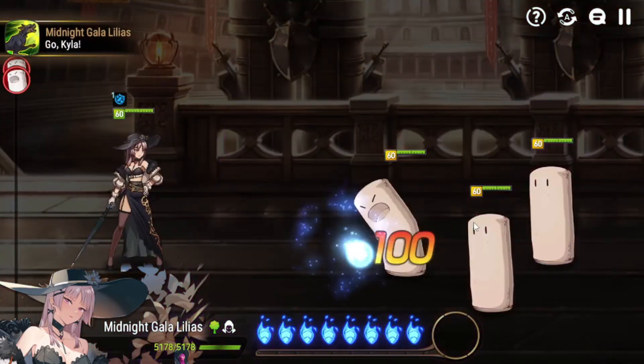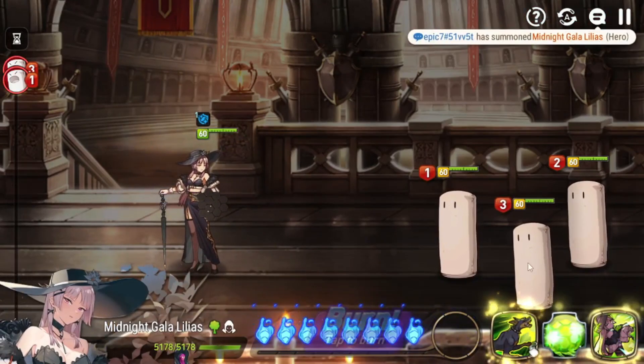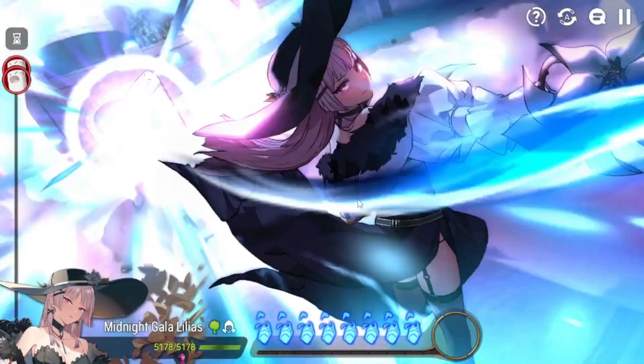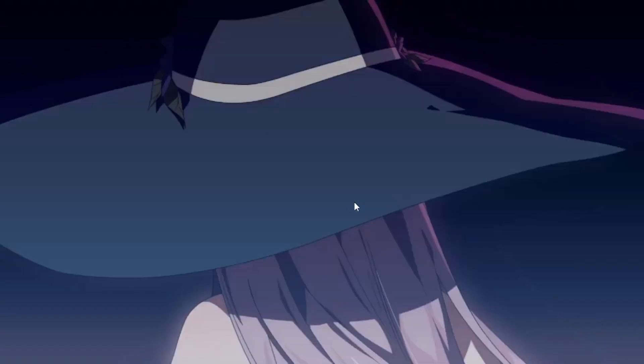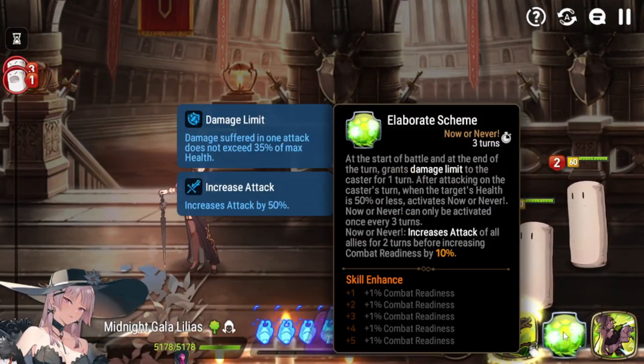Next we have her S1, 'Go Kyla.' It's a single target attack that will recover your health depending on your own attack, and a successful hit will also always result in a crit — making her very good against units with built-in crit resistance like ML Landy. So basically she is used to counter very tanky units and crit resist units.